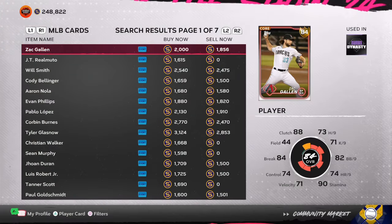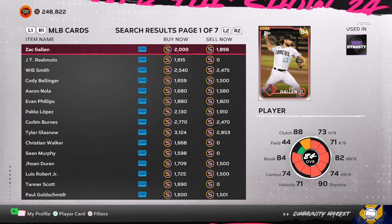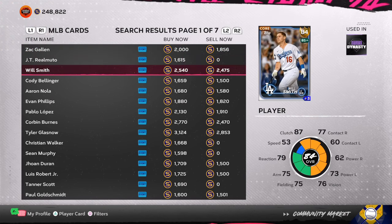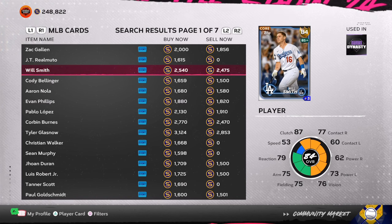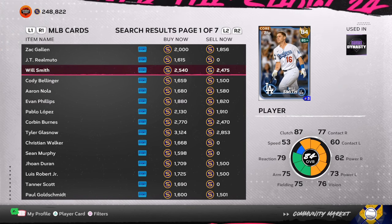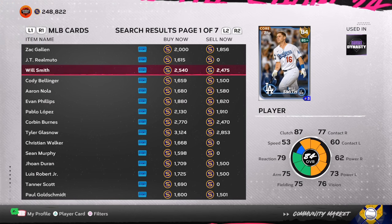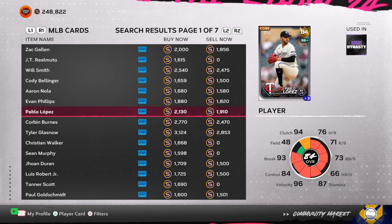So we're going to look on the marketplace at 80 overalls to 84 overalls and look at the prices. I told you this a week ago — there were three cards at 2,000 stubs. Now we have six-plus cards over 2,000 stubs and a few cards at 3,000 stubs. Exactly what I've been saying is proving true.